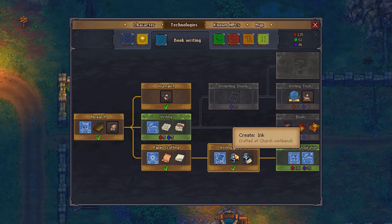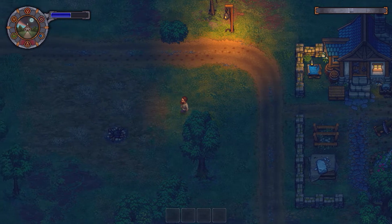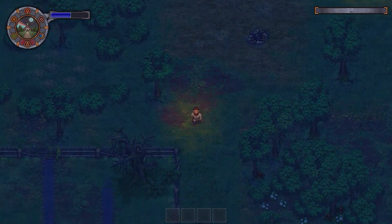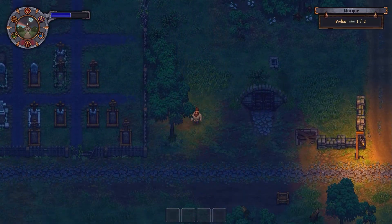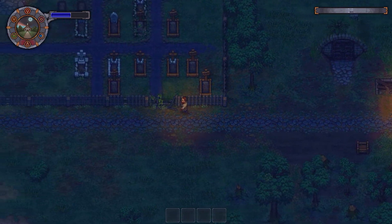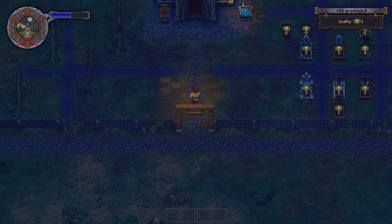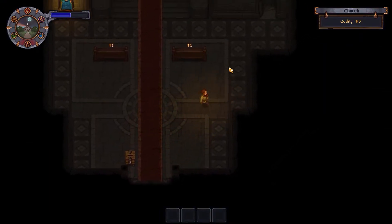It's in here I believe. What do I need to make ink? The church workbench is where it's crafted. I'm going to need probably something to craft it, so let's go check it out. It's going to be important - we need ink for more than just flyers. We need it also for that other guy's quest at the tavern.